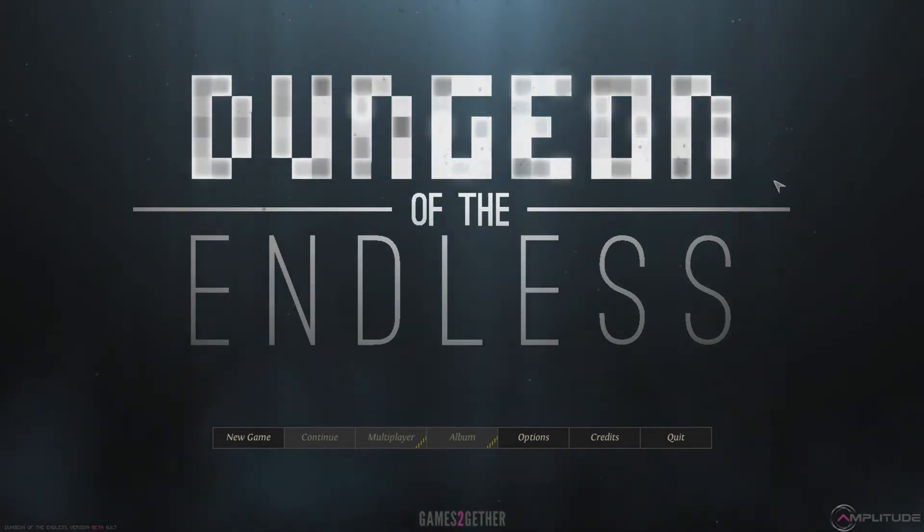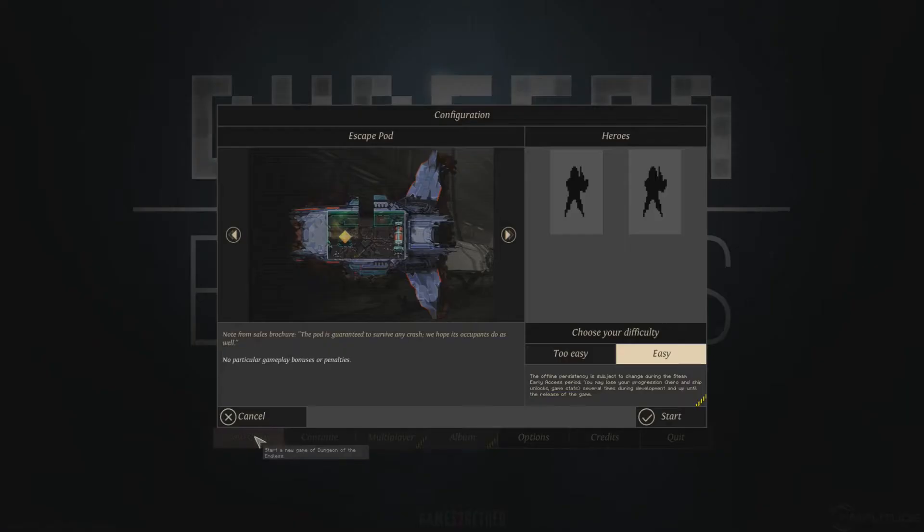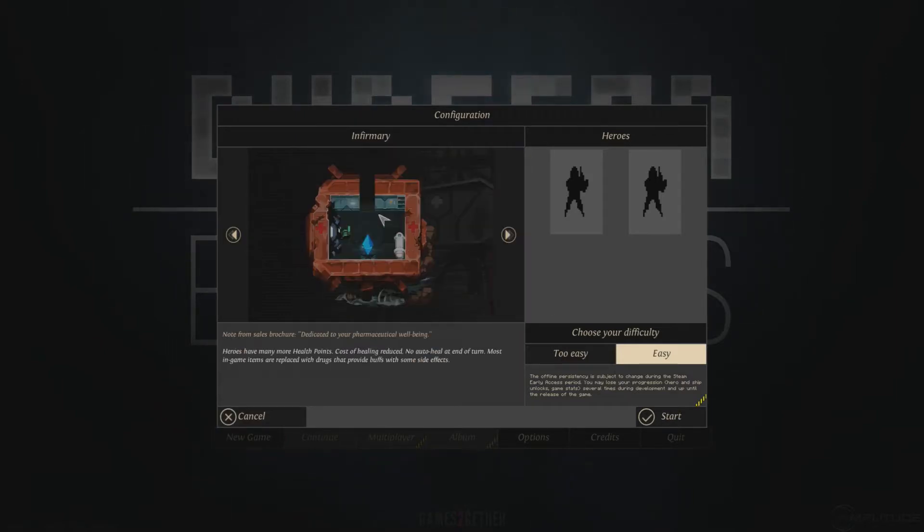Of course it was on two easy modes, so I think I'm going to try a run on the regular easy mode now. That being said, we also unlocked a new starting ship — we unlocked the Infirmary.